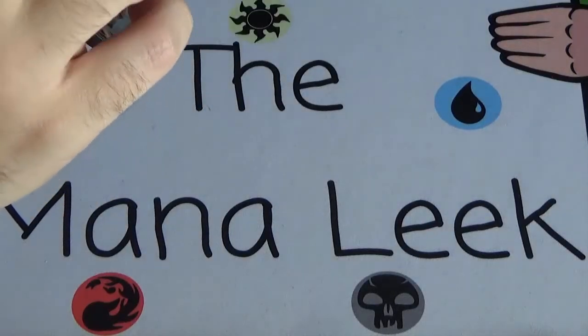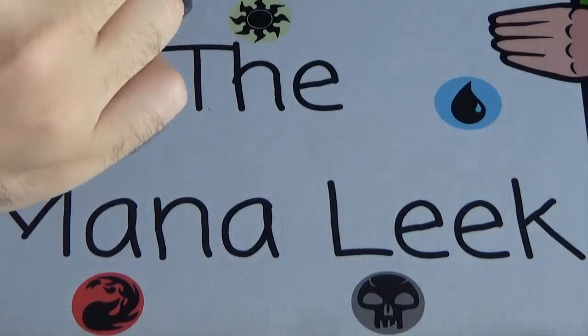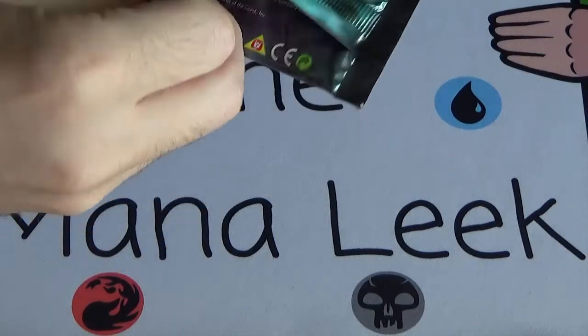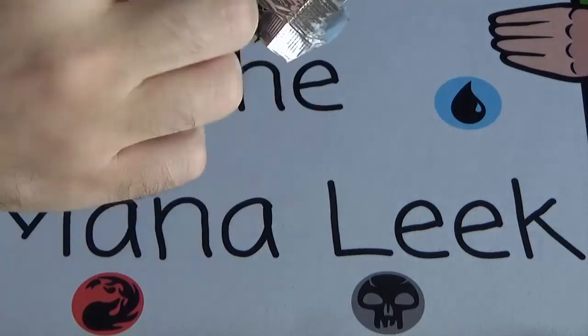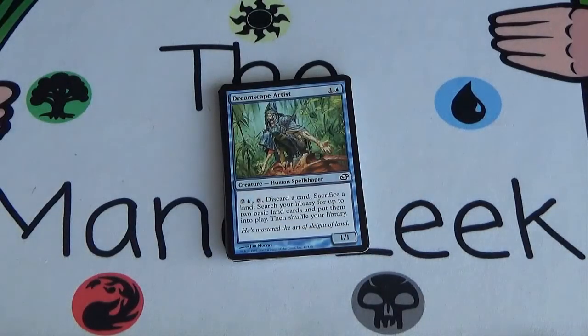I will say I am glad that they started making the little cut in the booster packs that makes them easier to open these days. And I'm excited for the Modern Masters packs that will have the corrugated rip tab on them.